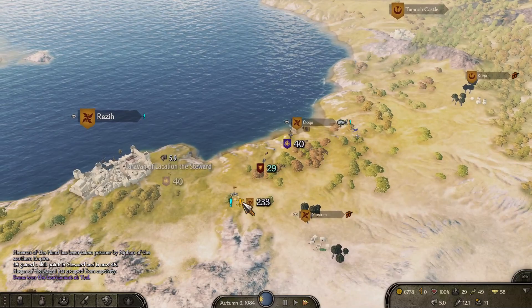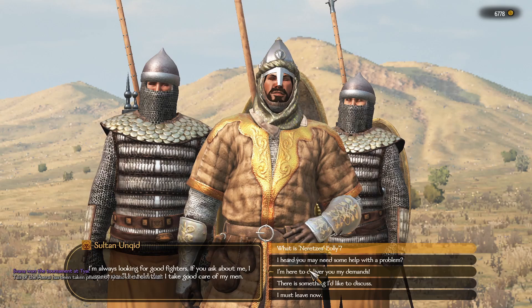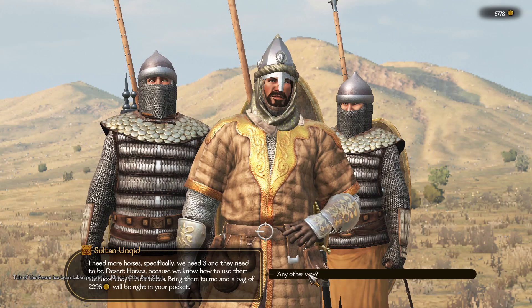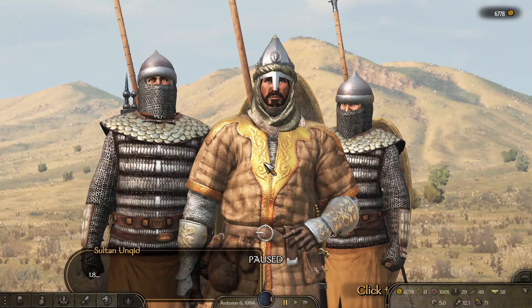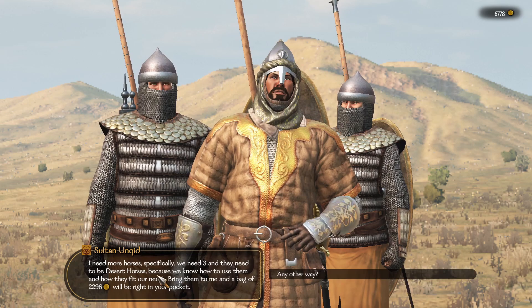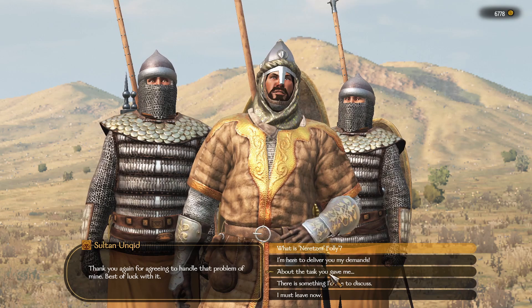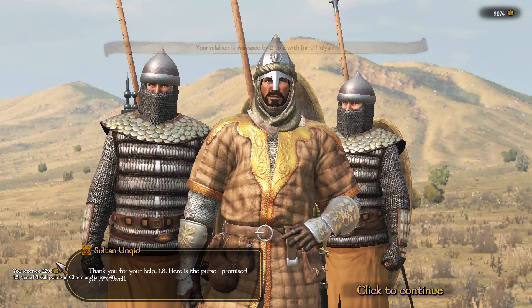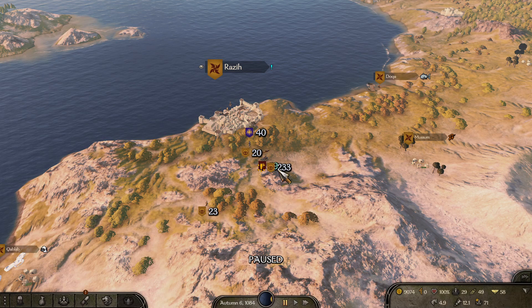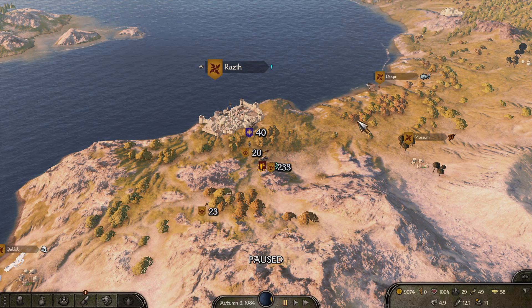We have just two objectives for today. I want to catch this lord — let me see if he's got a quest. He has horses. I have three camels and four desert horses. Three desert horses will pay me $2,300 — sure, I'll bring them to you. This is that gamble I talked about in the last episode, and now it's paying off. I gained one renown, $2,300, and eight points of charm on horses I bought for less than $600 and sold for $2,300 — I made $1,700 dinars.